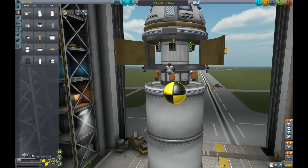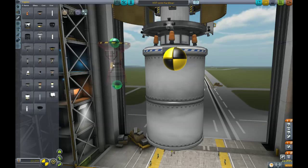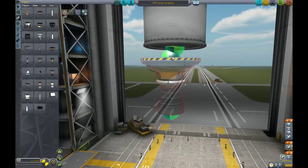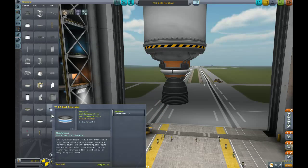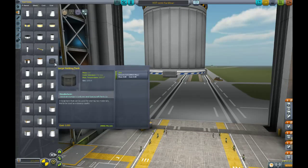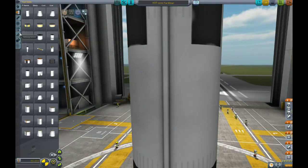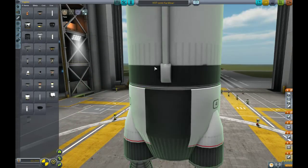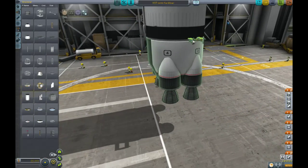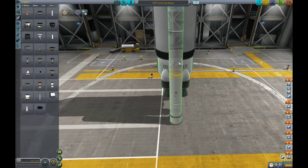Which is going to consist of this. And the skipper engine. Then we're going to build our standard launch system — this monster, this four-way engine, some of these decouplers, like so, with the full stack of SRBs.